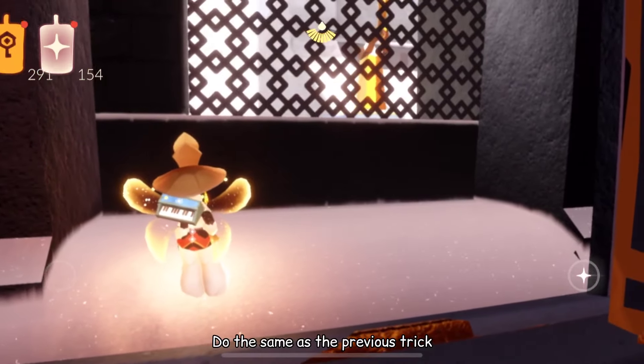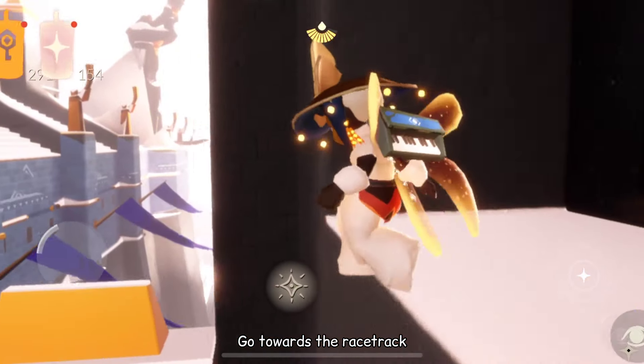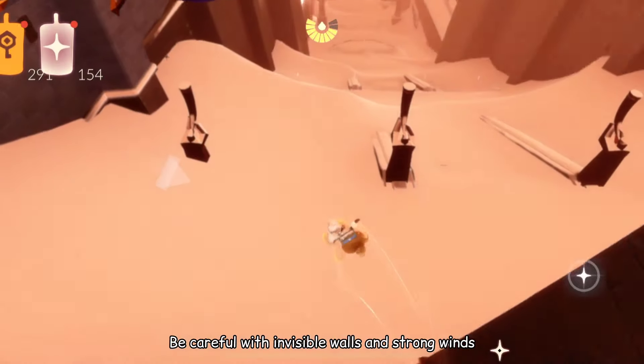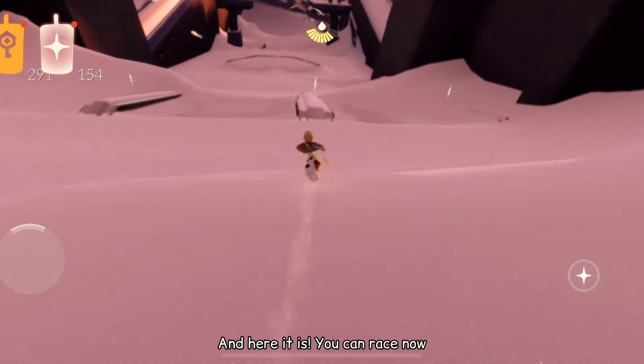Do the same as the previous trick. Go towards the racetrack. Be careful with invisible walls and strong winds, but you can definitely get through it — no big deal. And here it is. You can race now.